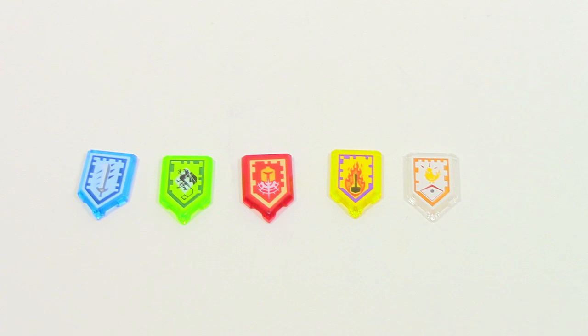The Nexo Powers included in the set from left to right are Titanium Sword, Mechanical Griffin, Commanding Shout, Flamewreck, and Chicken Power.